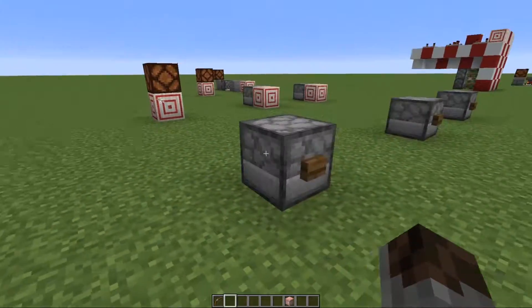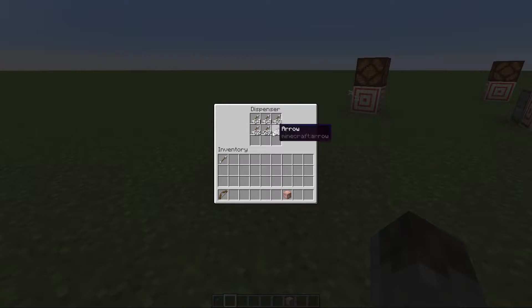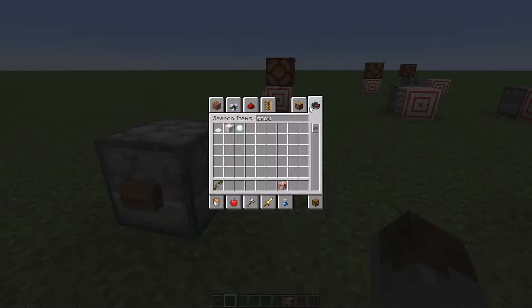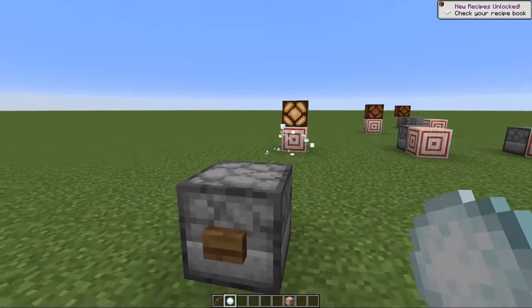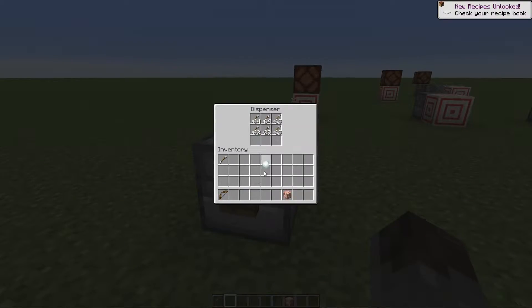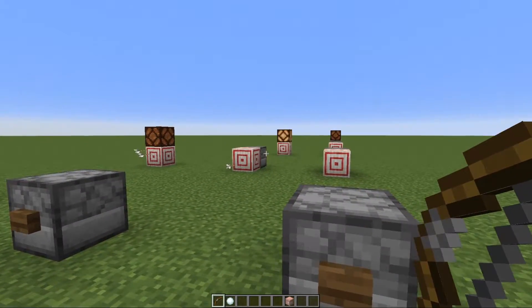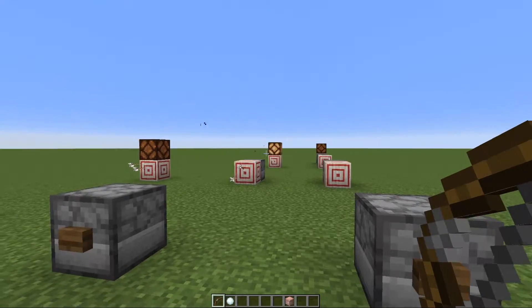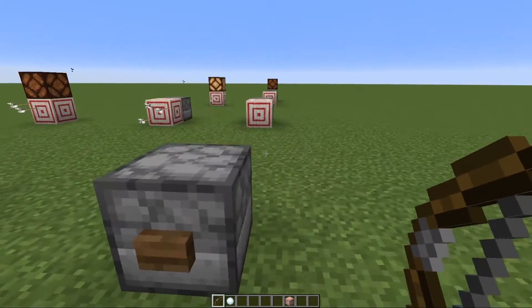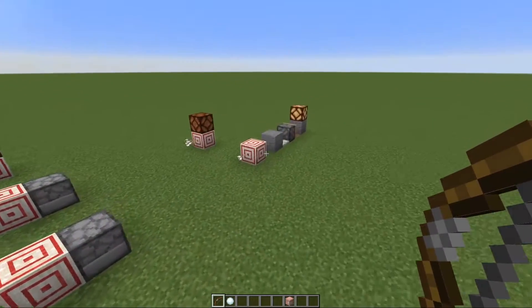Here we have a new way of transporting a redstone signal. We've just got a dispenser here filled with arrows. Of course you can use any projectile you would like — you can use snowballs if you have a snow golem farm. Here I've got a little example of how you can use it to fire another dispenser and then have the redstone signal travel all the way down, and you can actually probably continue this quite a way.